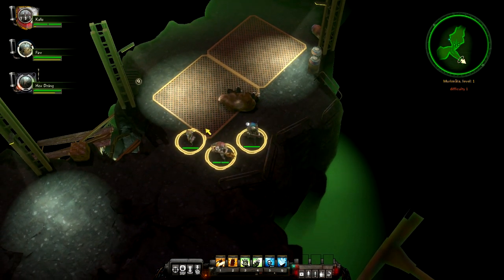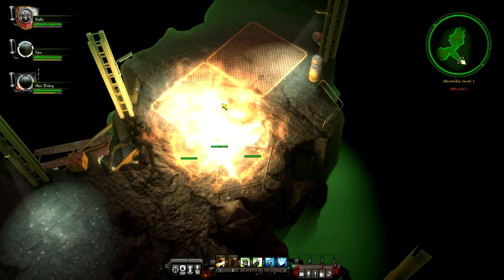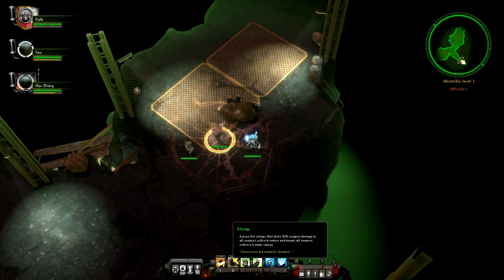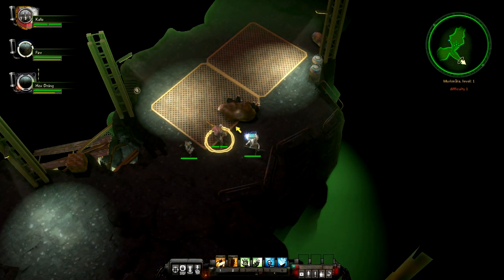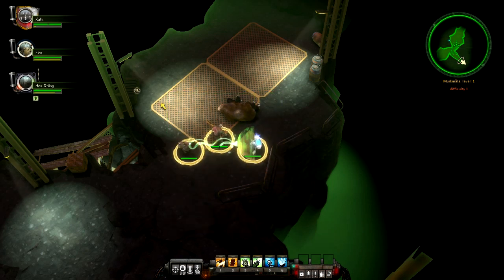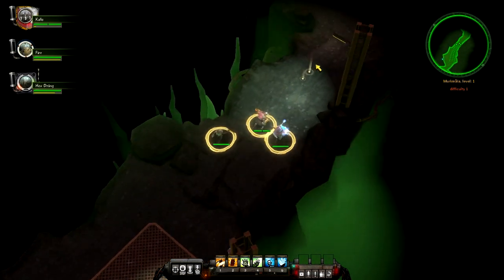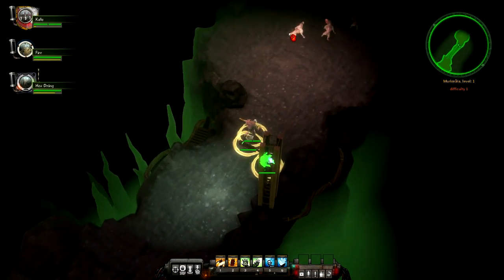Now I can talk about my abilities. My Bruiser's 2 key is Stomp, which basically just does more damage. Then we have our Medicus — using 3, he can give a Burst Heal to someone; using 4, he can give a Channeled Heal. Our Regulator, the dude with the gun, can do stuns and slows. You'll see that more in combat as we deal with more than one enemy at a time.